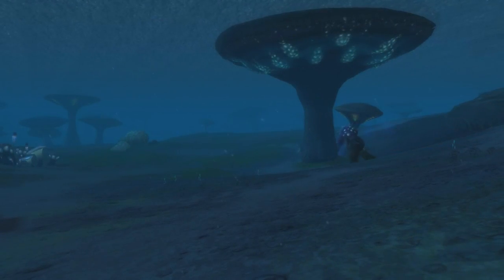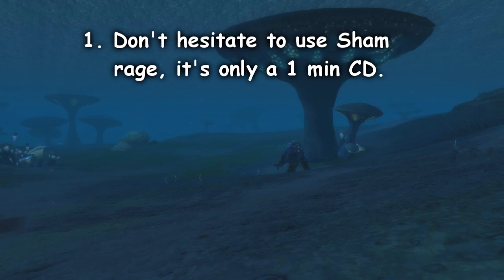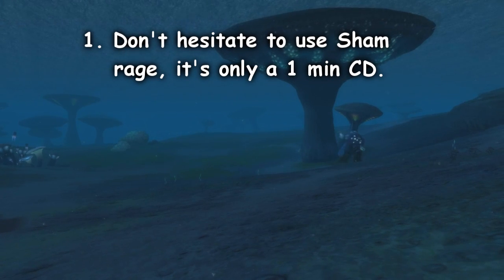That was pretty disappointing, but some last-minute tips: one, don't hesitate to use Shamanistic Rage. It's only a one-minute cooldown and it does the job. You can also glyph it for an extra 30% damage reduction — it will increase the cooldown by a minute, but when you couple all the damage reductions together that's 80% less damage. Most enemy offensive cooldowns are two minutes, so just something to throw into the mix.